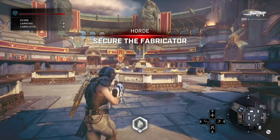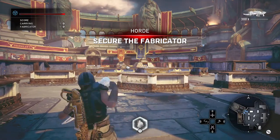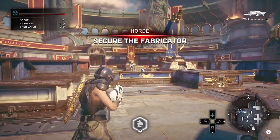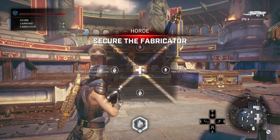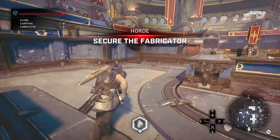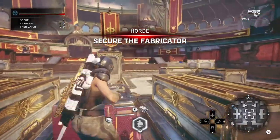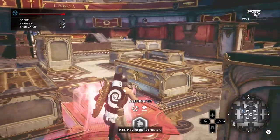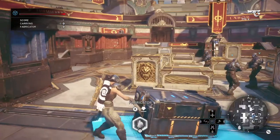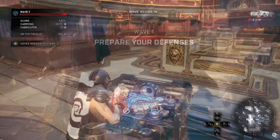One cool thing is if you are in the middle of an expression now, you can actually exit it just by flicking the thumbstick in one direction or another, or by jumping around or taking cover or something else. I don't know if anyone else was doing an expression in the middle of a wave and then started getting meleed by a drone with a claw — that really sucked. So that's one pretty awesome improvement.